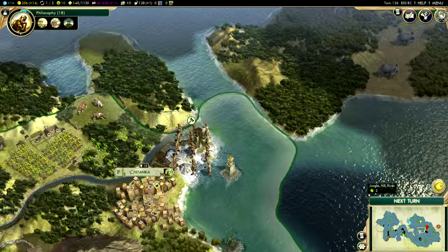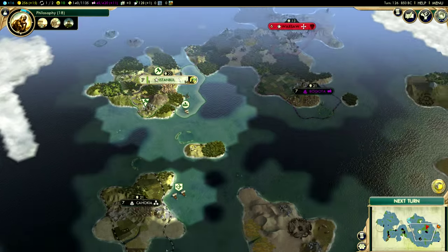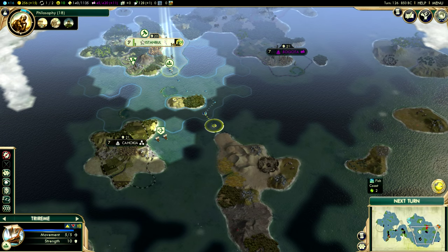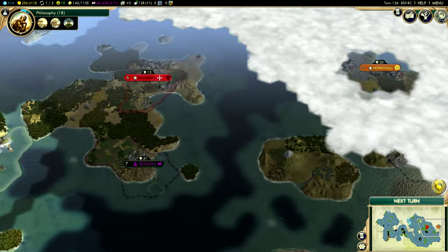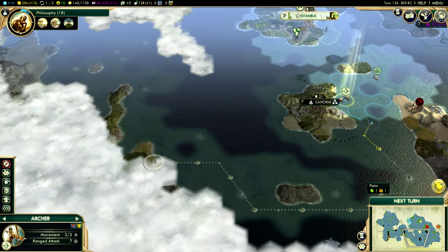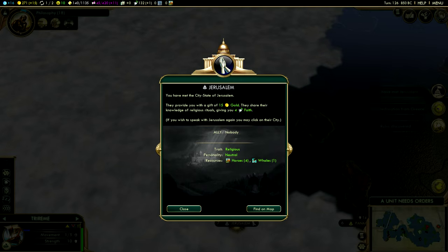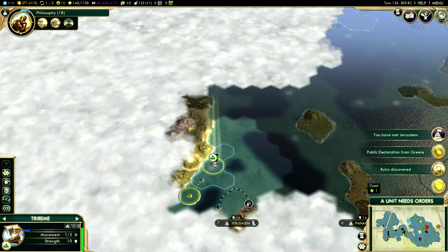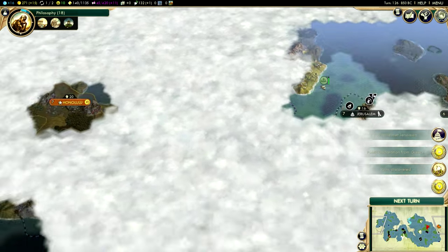I'll try to have at least one ground military unit in each city so that there's a little bit of a deterrent from the AI attacking me. Our military is pretty low and our population is pretty low too, which is kind of weird considering our capital is pretty big, all things considered. We found Jerusalem and even more ruins — there's so many ruins over here, it just blows my mind.